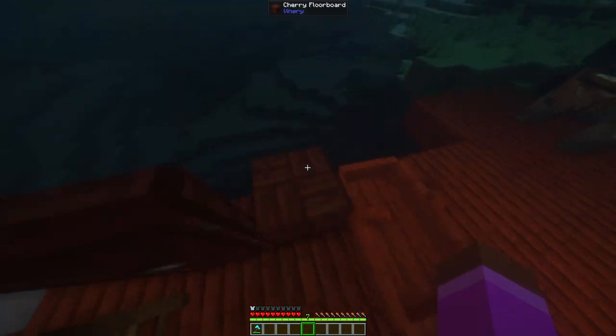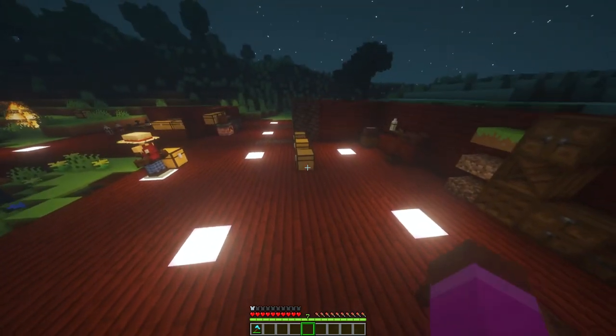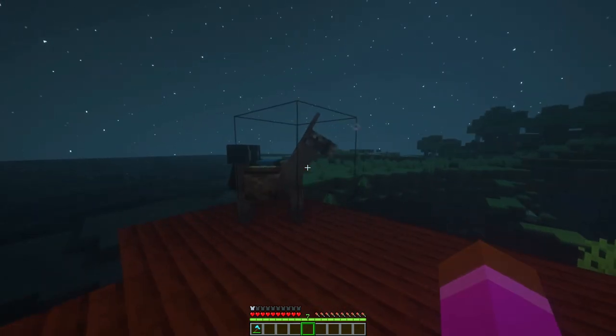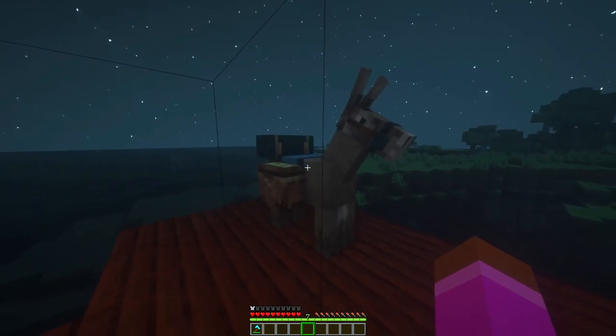You can actually sit in this chair — look, I'm sitting in a chair! Looks pretty cool. You've got doors and new blocks. There's a lot of things going on here. You also have a cherry boat, so instead of riding a typical boat you can ride a cherry boat.